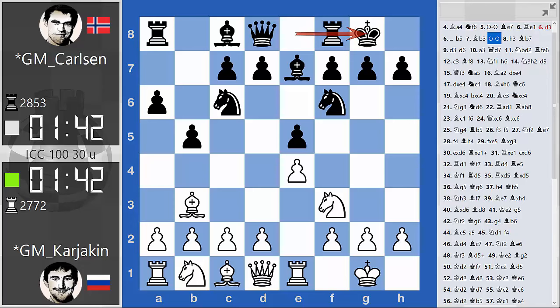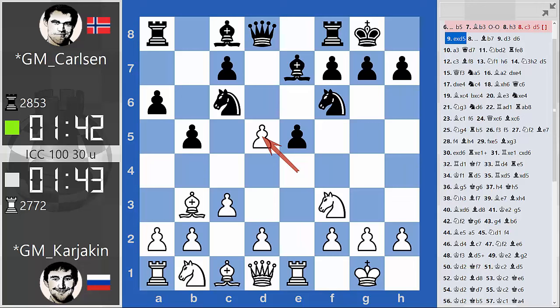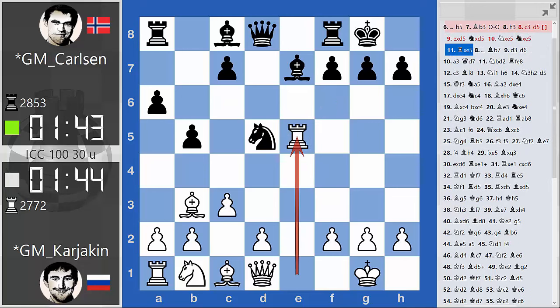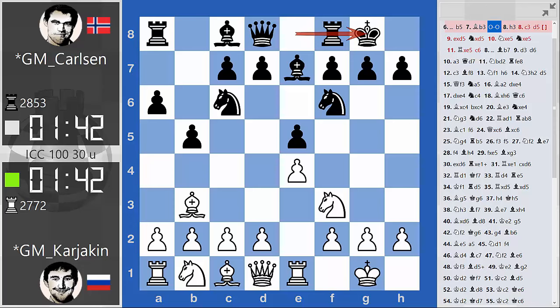This is very interesting, because now Carlsen is toying with the idea of playing the Marshall variation, which to my knowledge he has never done. But he might have prepared it for this match, where white grabs a pawn in the center but black gets a lot of counterplay. The bishop will go to d6, the queen will come to h4, and there are at least 25 moves of theory in this line. It's very likely that we'll see it in the next game where Karjakin is white, because that is the most challenging approach for white.